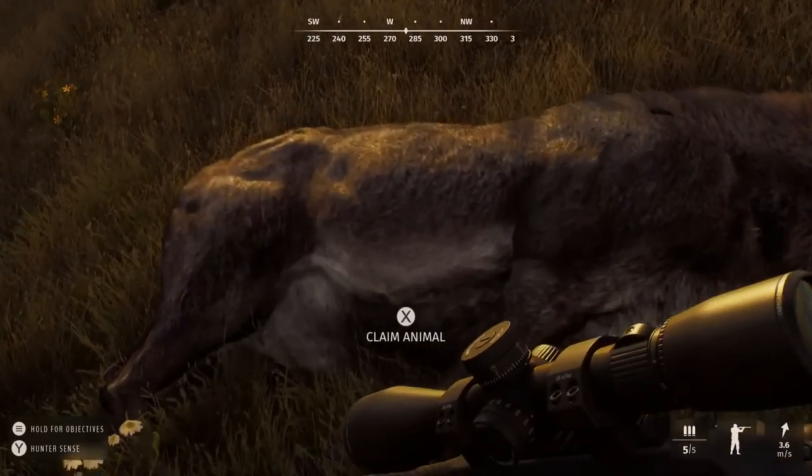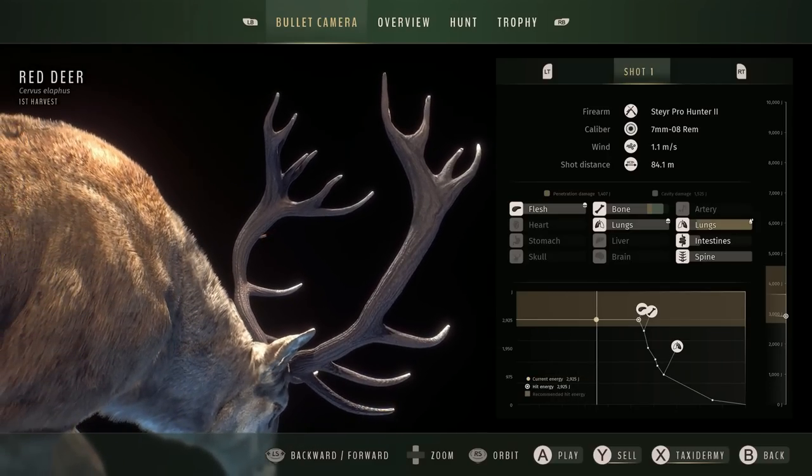We're going to pause right here because this is actually probably the most impressive part of all of this. The kill screen looks so good — it gives you so much information: hit energy, recommended hit energy, current energy. It shows all of the organs that were hit, gives you all the information about the gun, and shows a detailed look at the animal. This might be one of the best kill screens of any hunting game ever made. It also shows the option to taxidermy an animal, the option to sell, and there's an overview, hunt, and trophy tab at the top along with a bullet camera.